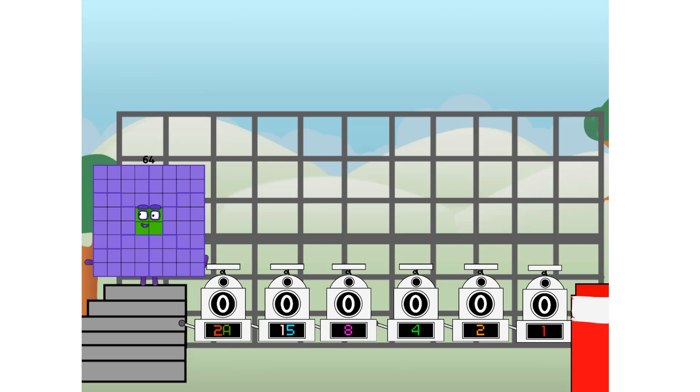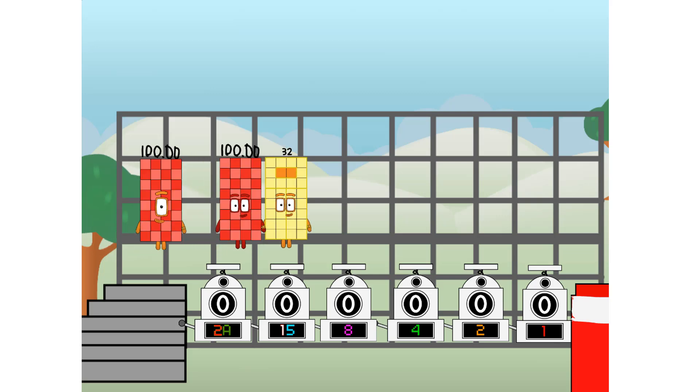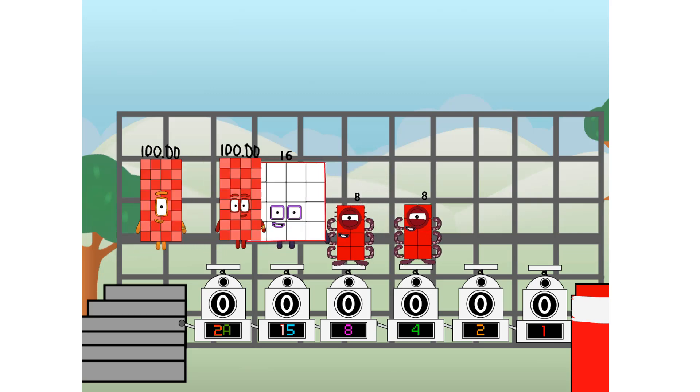Using the power of doubles to send any number flying. First, I split in two: 100,000, and 10,000, and eight, and four, and two, and one, and one more to press the big red button. Then you choose who's going up: one of me, and none of me, and one of me, and one of me, and none of me, and one of me.